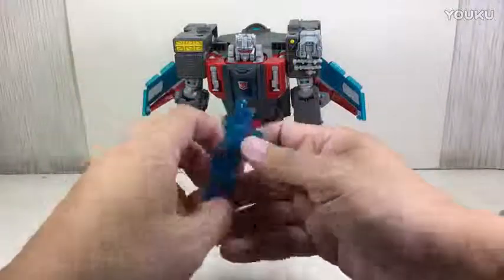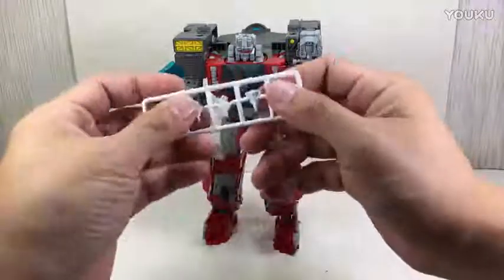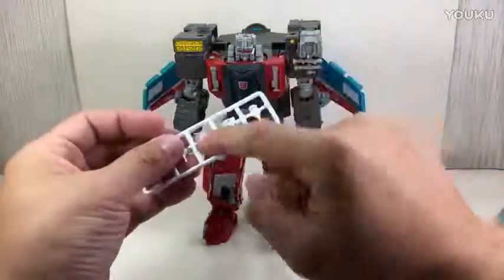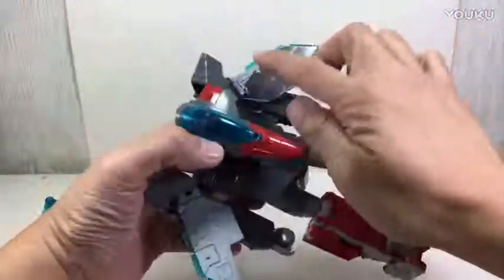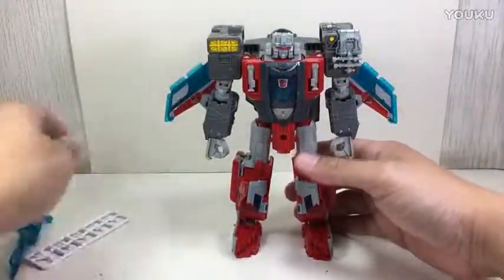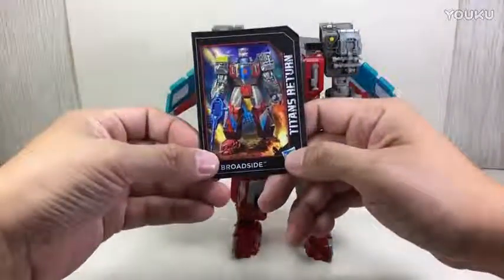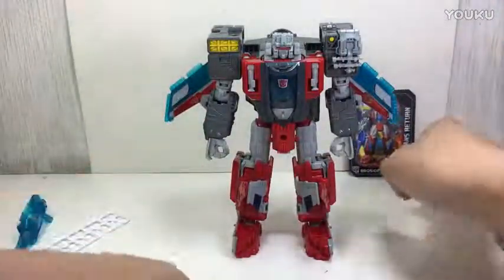He comes with a transparent gun, which can also act as a gun turret for Blunderbuss. He also comes with jets, which you can peg on the wings in jet mode and on his deck for aircraft carrier mode. It also comes with a trading card, a collector card, a standard set of instructions, and his housing.